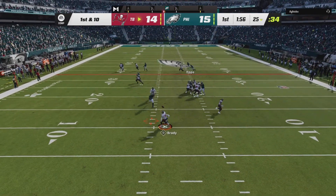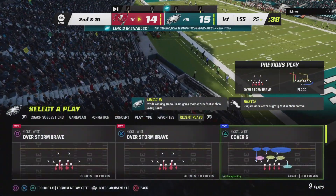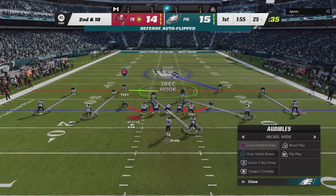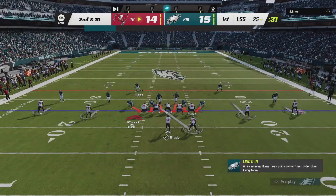Y'all can see nobody's open — he has nowhere to throw it. He doesn't have a mobile quarterback, he has Tom Brady, so Tom Brady's not getting out of the pocket fast enough against these defensive ends. So y'all can see right there I'm trying to figure out which audible I'm going to pick.